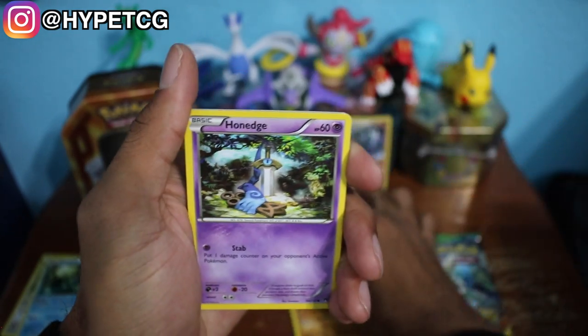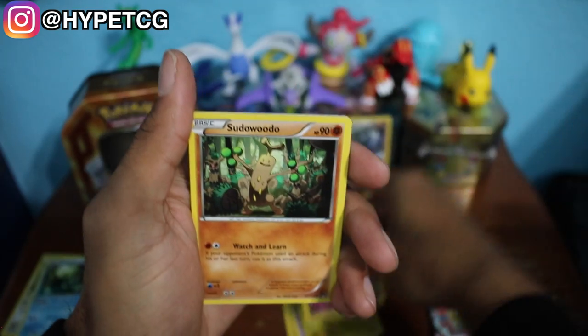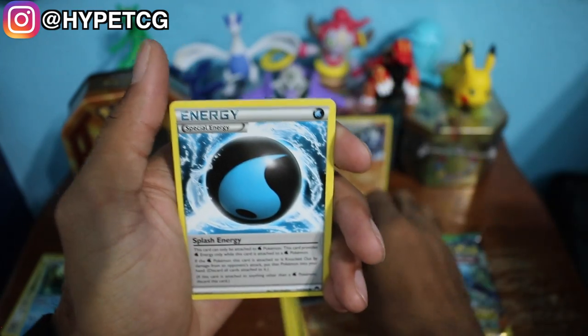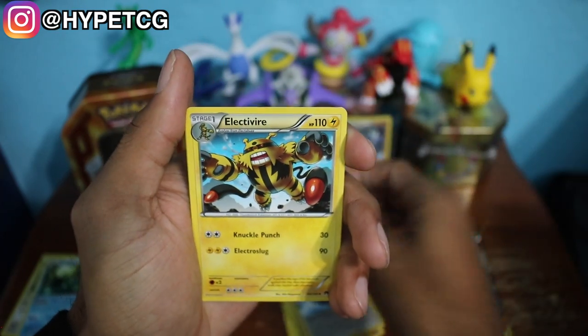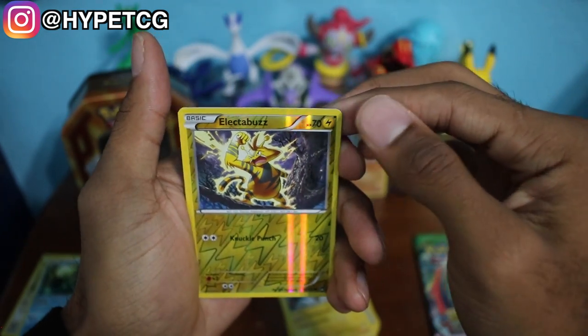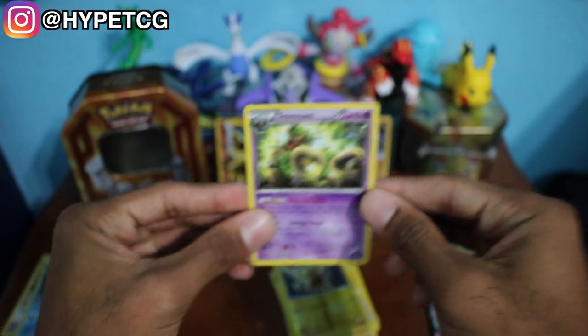Here we go — we have a Blitzle, a Pancham, Honedge, Shinx, a Spiritomb, a Sudowoodo, a Special Energy which is a Splash Energy, and an Electivire. We have an Electabuzz reverse holo right here and a Trevenant non-holo rare. Let's go ahead and get these out of the way — nothing notable there, but we're hoping for some last pack magic.